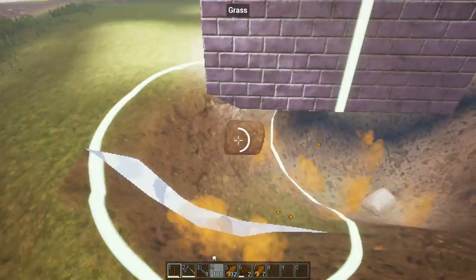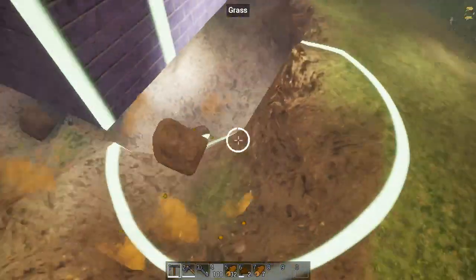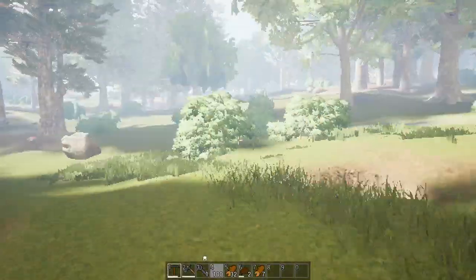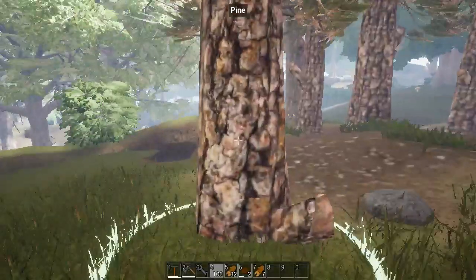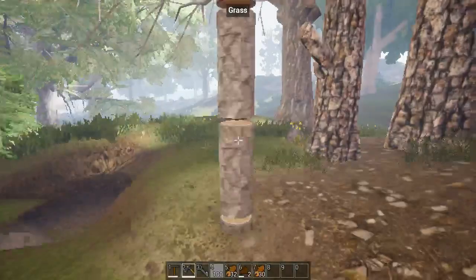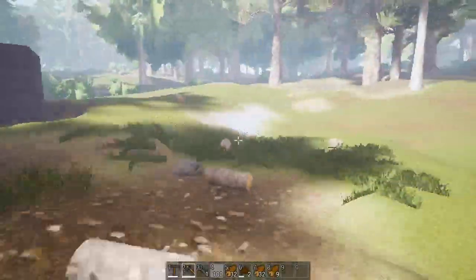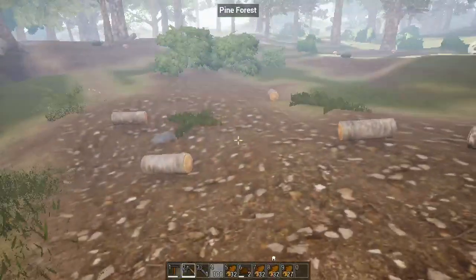Oh god, wow, that was fast. No physics. Well, it's a pretty nice looking little place I'm in. I'm such a fast woodcutter! There's just gonna be logs everywhere. I mean, it's not hard to get logs — I'll say that much.